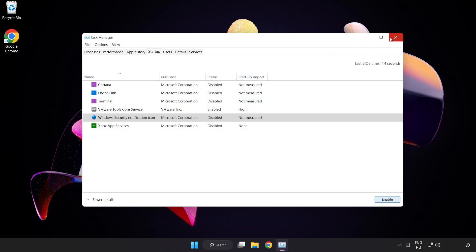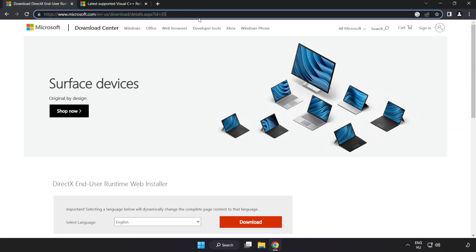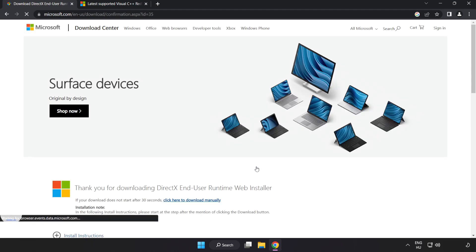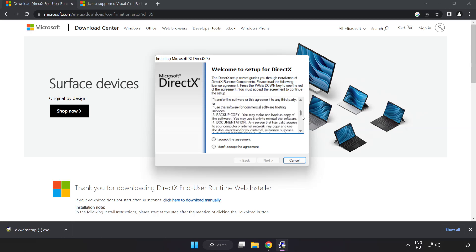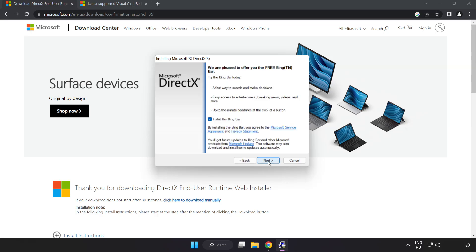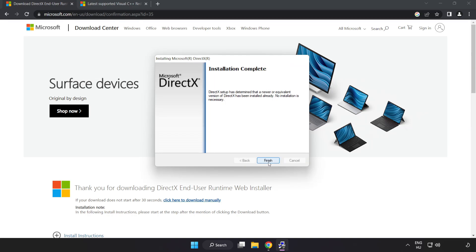Close the window. Open internet browser and go to the website — link in the description. Click Download. Install the downloaded file. Go to the website, link in the description. Click I accept the agreement and click Next. Uncheck Install the Bing Bar and click Next. Installation complete — click Finish.